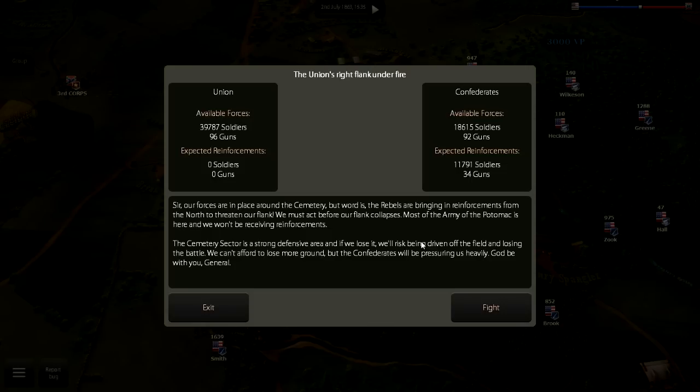God be with you, General. So as you can see, we're not receiving reinforcements, but we start with a huge force of 39,787 soldiers and 96 artillery pieces — that's the largest army I've fought in Ultimate General Gettysburg so far. The Confederates start outnumbered more than two to one: 18,615 soldiers and 92 guns. They will be receiving 11,791 soldiers and 34 guns as reinforcements, so they'll end up outnumbering us in artillery and still being outnumbered by about 10,000 men in infantry. But on the offensive, the Confederacy has the advantage of picking where they want to attack, so we're going to have to be spread out to defend everywhere, which can negate our numerical advantage unless we launch an effective counterattack.